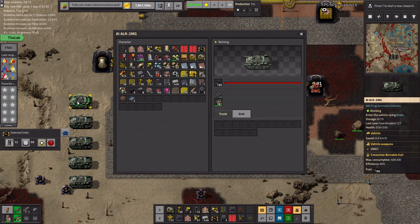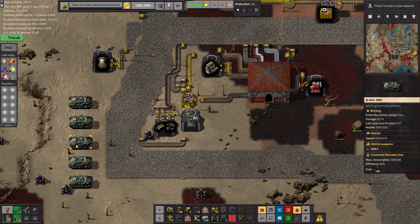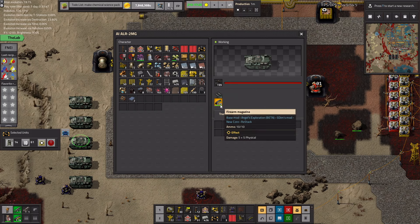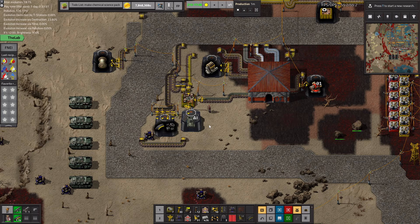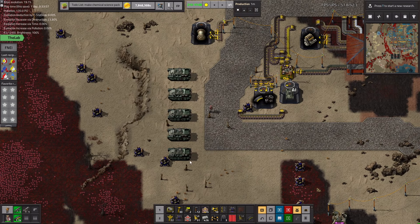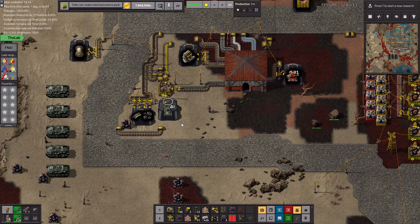I have placed several of these AI vehicles — as you can see they are fueled up by coal, because internal combustion engines run on coal, and I've given them a few firearm magazines for ammo. However, I cannot yet tell them where to go, so that's where another mod comes in.